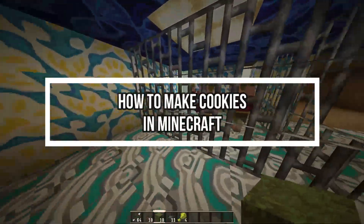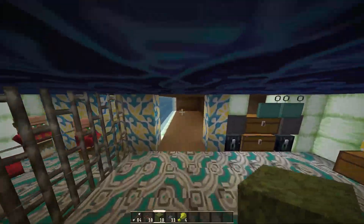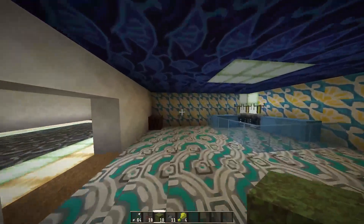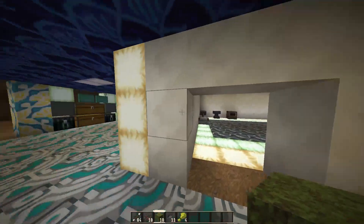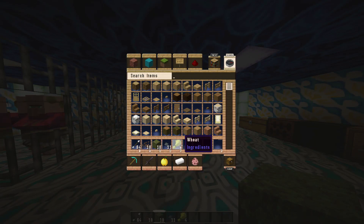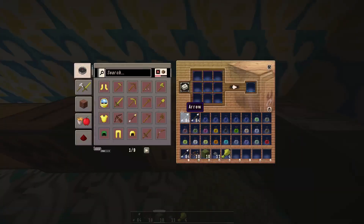Hi guys, welcome back to our channel Gaming Room. Today's video I will be teaching you guys how to make cookies on the game Minecraft. So first, just open your game, and all you need is just two items to make a cookie: a cocoa bean and a wheat.